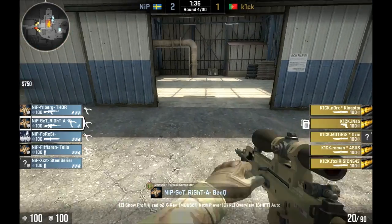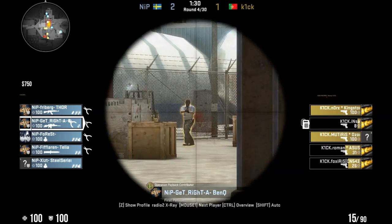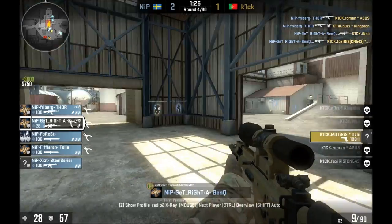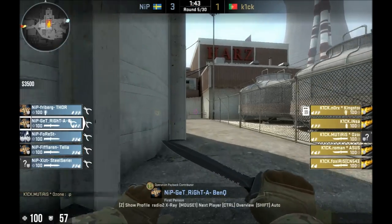This round he's bought an auto sniper — GetRight — and he plays this spot here, which is sort of the sniper spot that I often sit in. I've learned that when you stand there, you have to be careful because you're sometimes exposed to somebody who's boosted onto Twinkie.